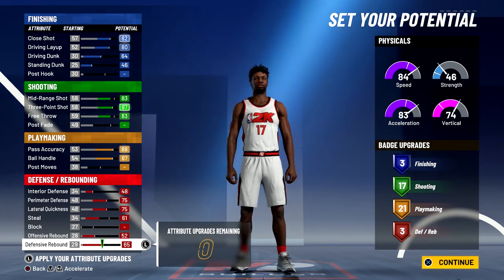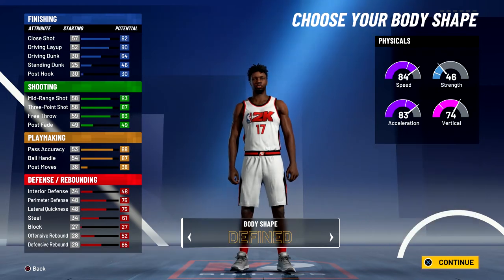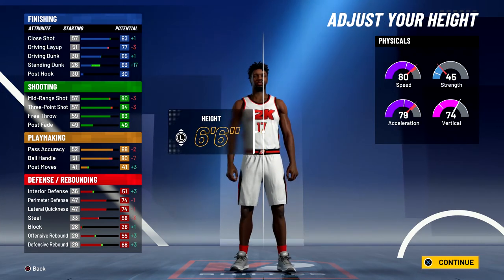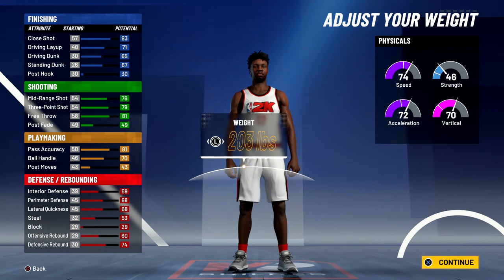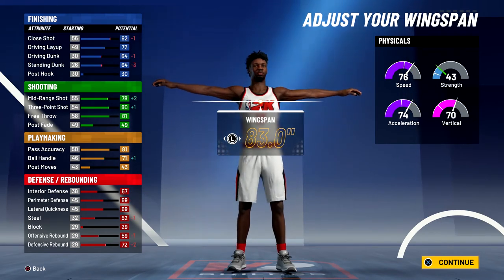So that's 3 finishing, 17 shooting, 21 playmaking, and 3 defensive rebounding badges — a total of 44 badges. Body shape doesn't really matter, I'm just going to go with defined. Height is going to be 6'8, weight is going to be 185, and for the wingspan you're going to bring it down to 83 inches.